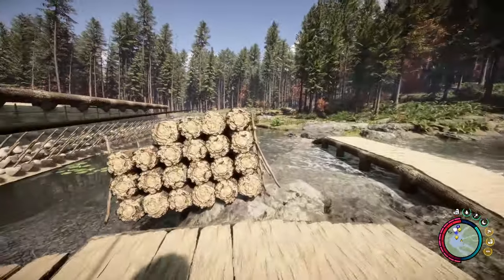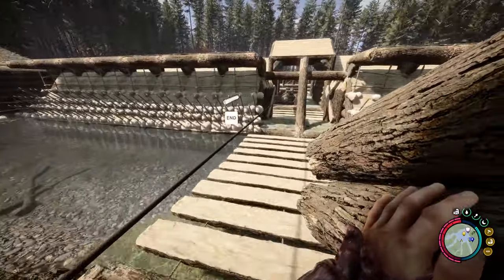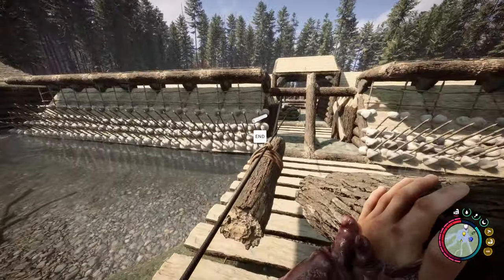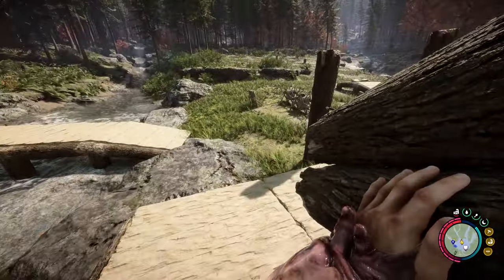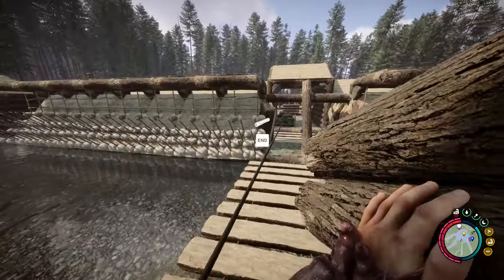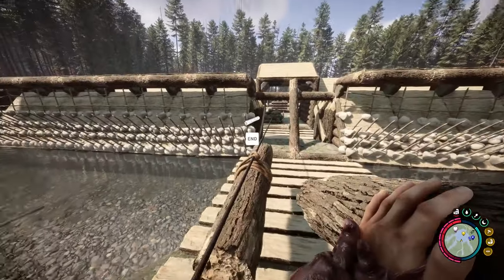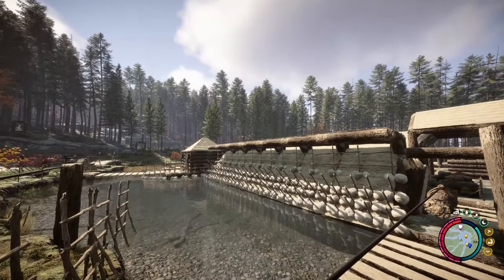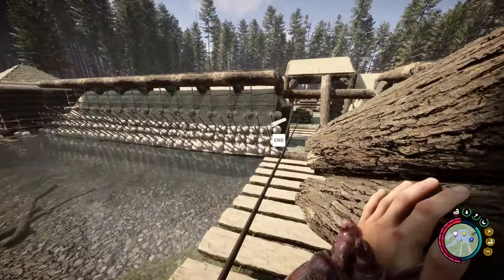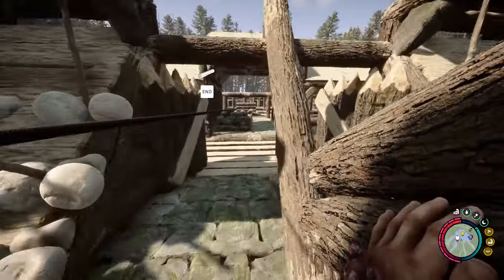That can go there, get the support in that - perfect. Let's strip this down, we don't need this anymore. One thing from all this log throwing and stone throwing is I'm at 54 strength now - it's getting stronger. My health is going to be right up there too. Combining 100 strength with gold solid fight bone armor is gonna be really good - I can't wait. I also need to get the outside of the base sorted and tidied up, it's an absolute mess.